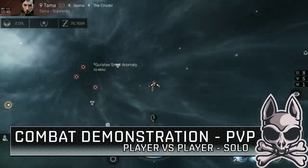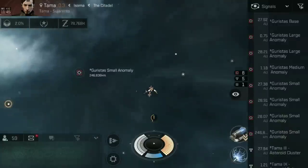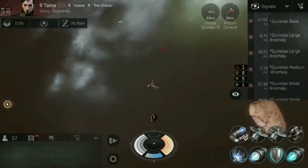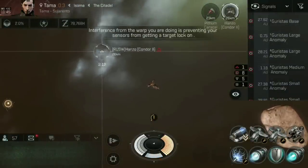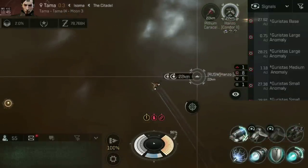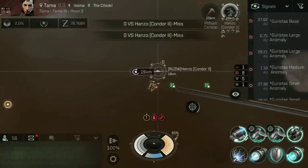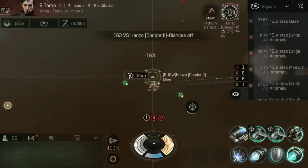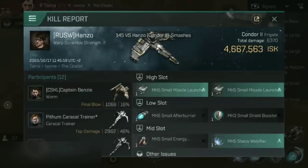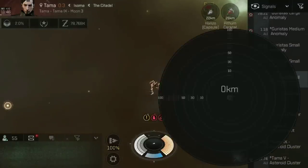Tama is one of those systems absolutely notorious for piracy — I both love it and hate it here because it's either going to go very well or very wrong. There are 59 people in local straight away. We've got a target — a Condor. We lock on, hit the orbit — I'm close enough not to need the micro warp drive. We've locked, we've started hitting. He's locked onto me, and he's down. That was nice and quick and easy. Kind of feel guilty about that — a little bit curb stomping — but welcome to Tama.